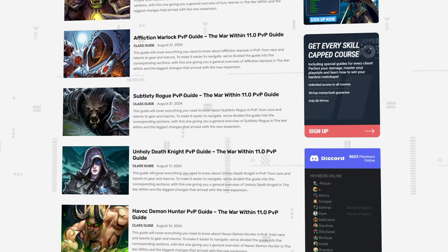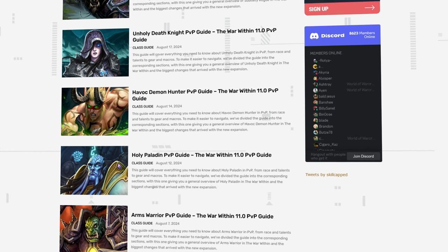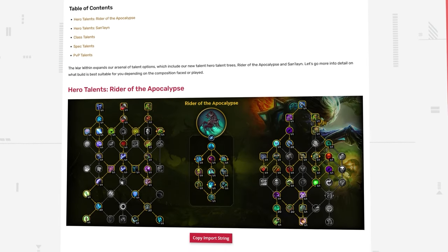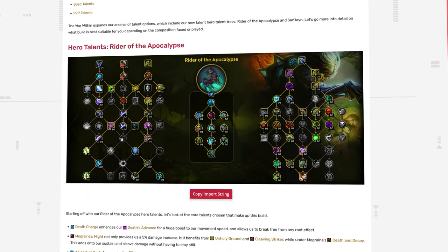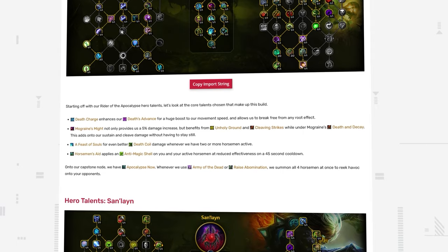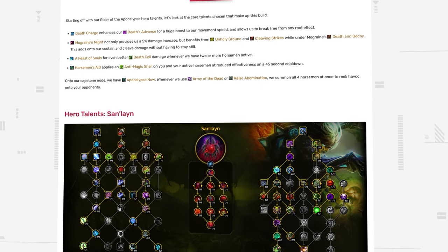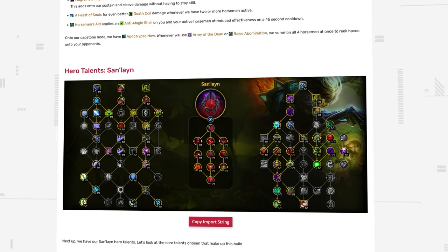Before we get into it, we wanted to remind you about our free articles site, which has been updated for the War Within. Things can quickly change at the start of a new expansion, so we'll keep all information in this guide up to date in our article and have included talent import strings there — be sure to visit the link in the description after this.